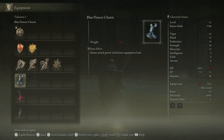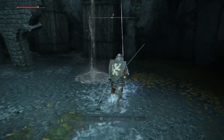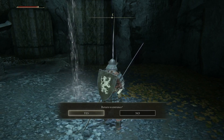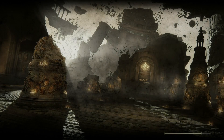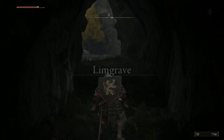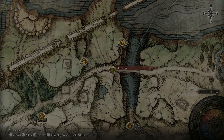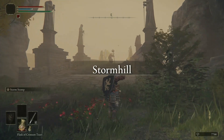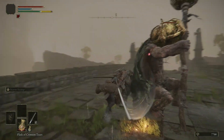The Blue Dancer Charm raises your attack power at lower equipment load — meaning your attack power is higher the less you weigh. That doesn't really benefit us much since our equipment load is still relatively heavy. We'll return to the entrance. Instead of leveling up right away, we're going to work back here — there's a merchant we're going to come across and I want to make sure I can buy everything from him before I level up.